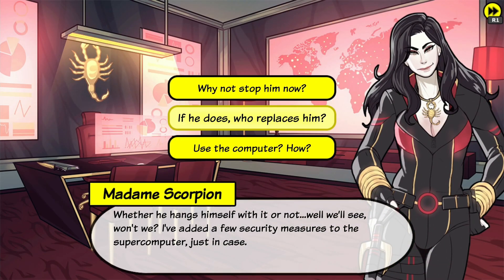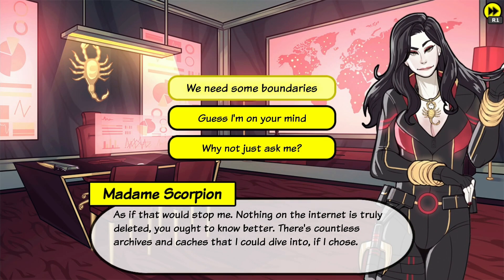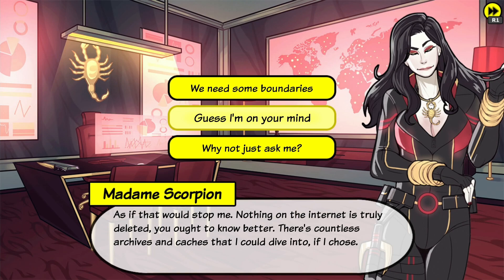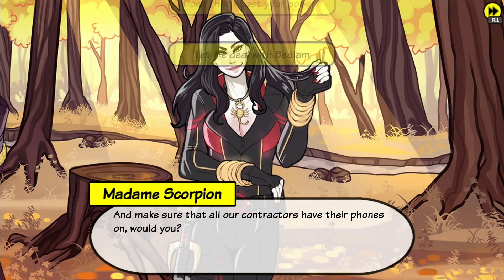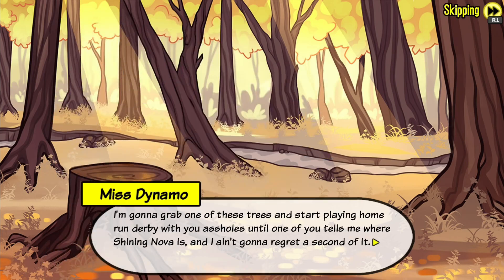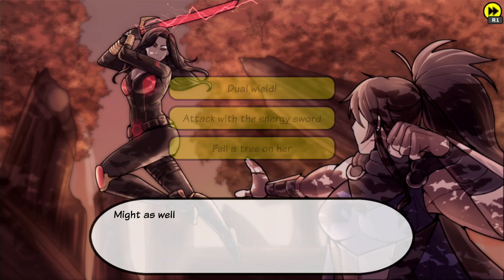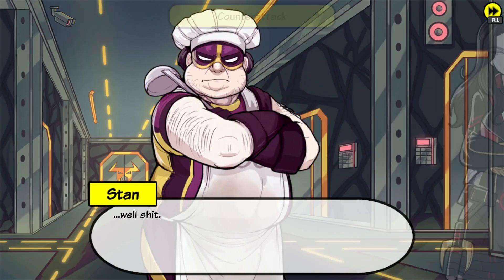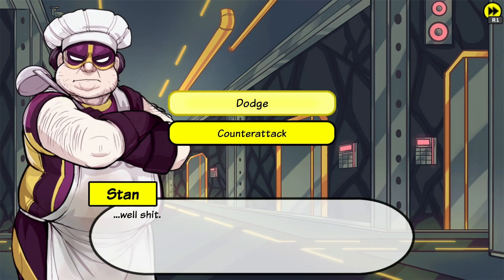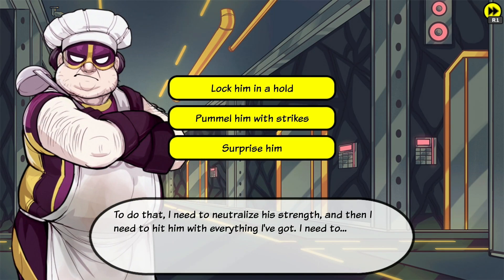Now select 'Why not just ask me.' Now for coordination. And now fell a tree on her. Now select dodge — nope. Now pummel him with strikes. Now press the issue — really. That's cold, come on. Now Bedlam copter — ramming speed. Now select 'Yeah it does, yeah I have limits.'